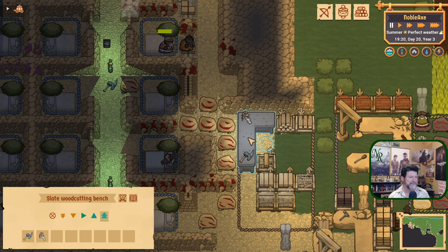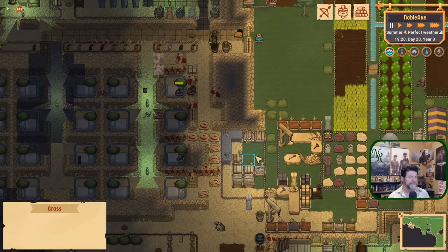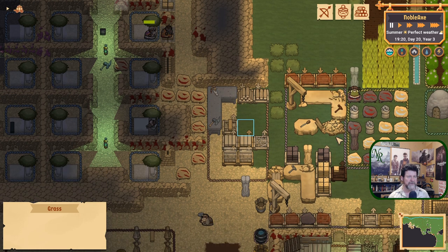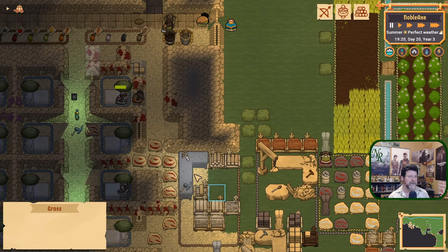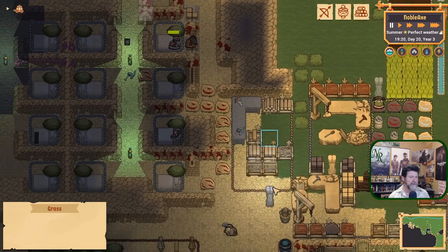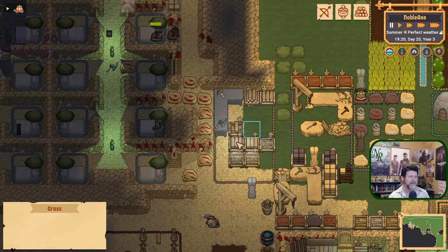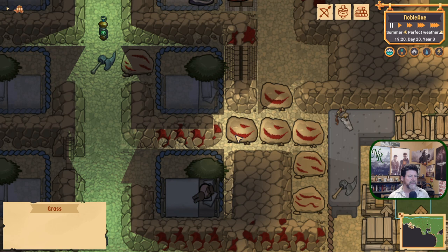This is the highest priority and the call is the highest priority. So why are they not... I think I just figured out what we're going to do with some of the space. Let's put a second bench in - put two of these in - so there's twice the chance that we could have two of them cutting logs at the same time.